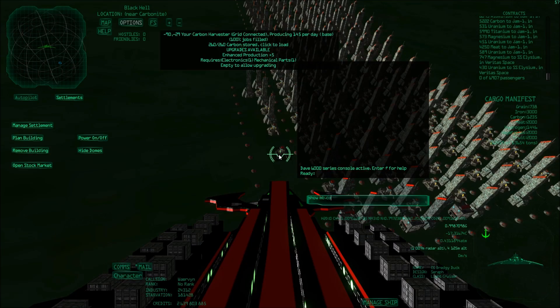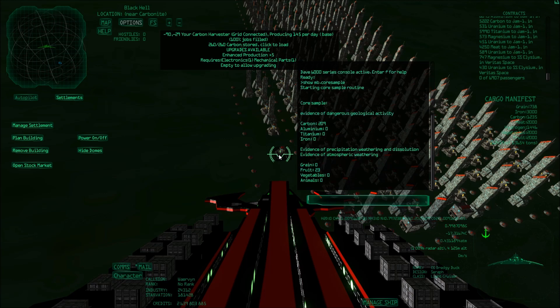Hello everyone and welcome to Worven's World. Today I would like to talk about morale in a colony. As you can see here, I've got a carbon harvester and its base production is 145 per day. However, when I do a core sample it says that I should have 209 production a day. So there's a discrepancy there — I'm actually making less than I could.